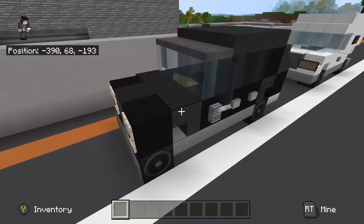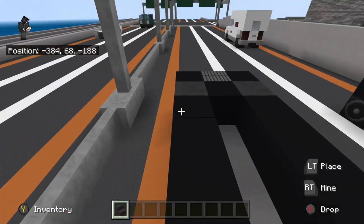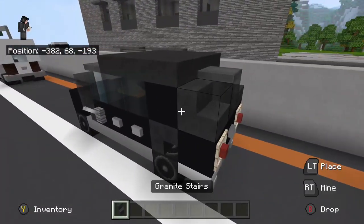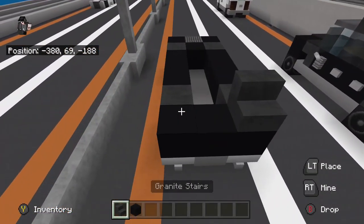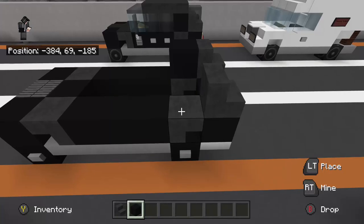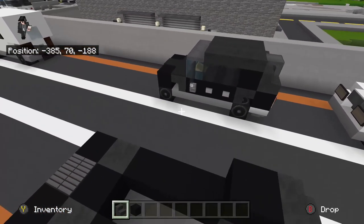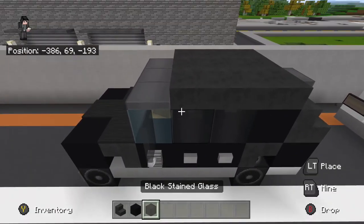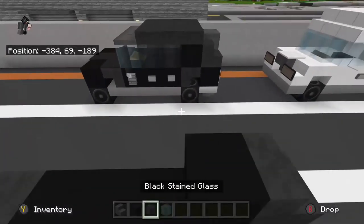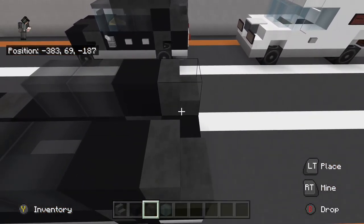For the fenders I'll be using granite to match my black theme. Place two facing forward and two facing backwards. You should keep those so we can use them for the roof, and place two more right here. Then place one piece of black concrete on top of each of the stairs towards the rear. Now we'll need windows — I choose black for the sides to give it a tinted effect, and I'll do the front a bit later.